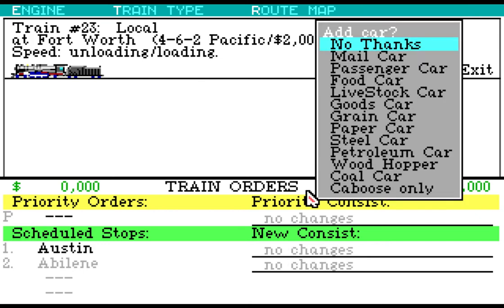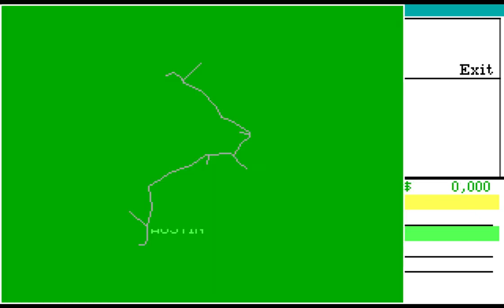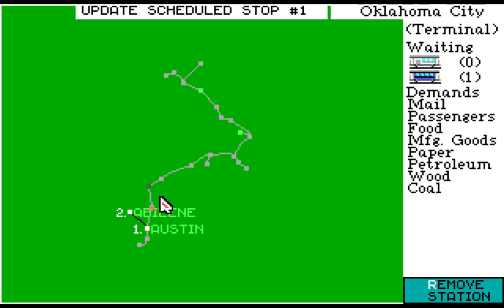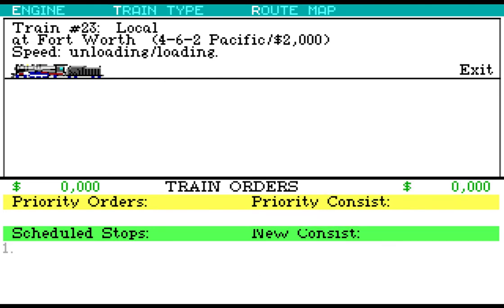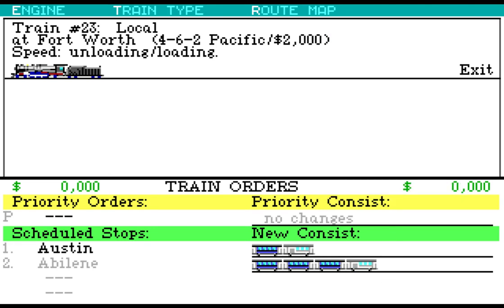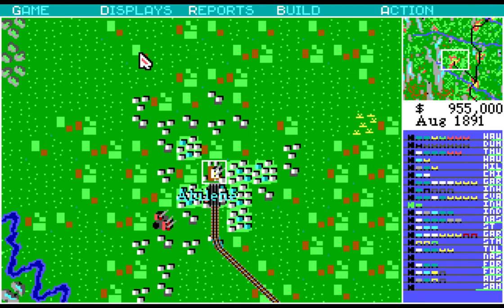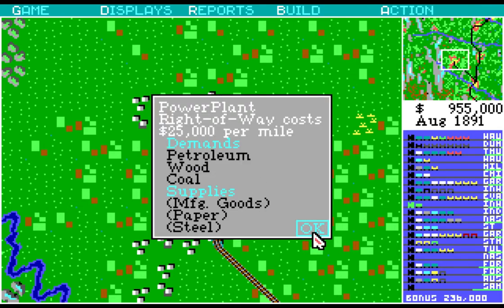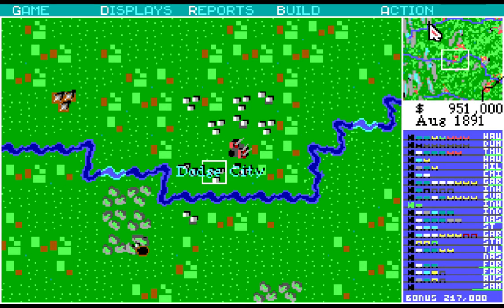Austin to Abilene. You probably don't need much from Austin, but Abilene will need a bit more — 21 cars per year of passengers. Maybe we'll do 3 and 2, and see if that can keep up. You are a power plant, right? You'll take petroleum, wood, and coal. I could potentially... oh, that's a long ways away. Never mind.